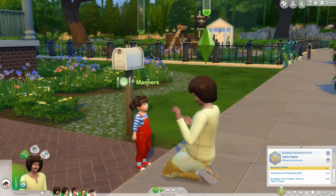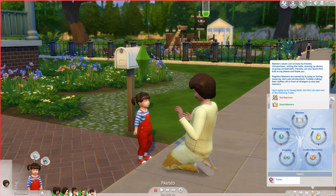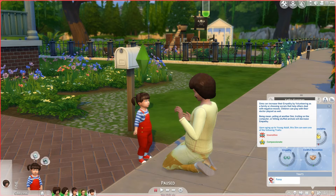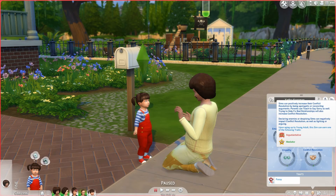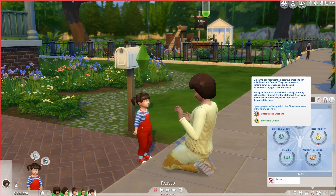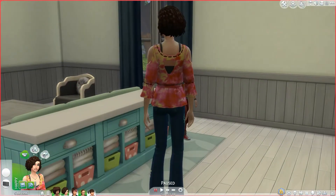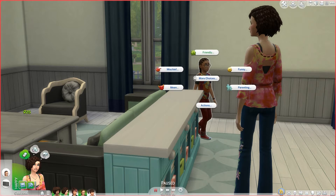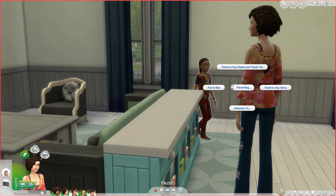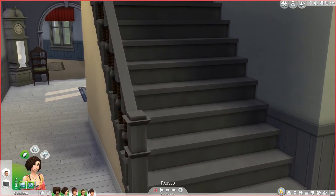She got one point in manners — that is very good! Let's check her stats. You can pause and read everything if you're interested in the pack. She gained one in manners, which is great. Let's see what the others are doing. She's watching TV. The parenting options for her son include 'teach to say please and thank you' and 'teach to say sorry,' but 'influence' is unavailable. So let's have her cook a family meal.